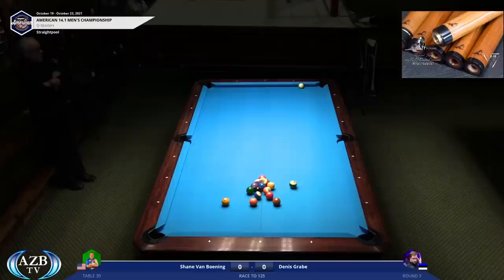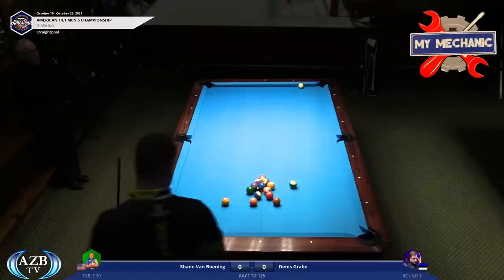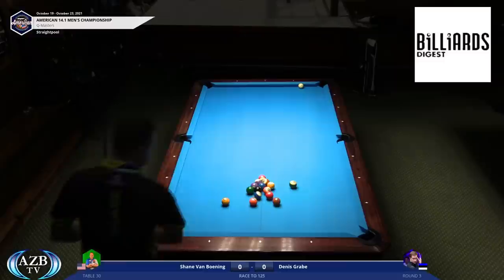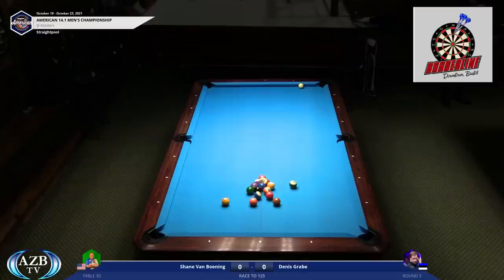Shane put his cue ball on the back rail — that's an ideal break. His opponent does have a very difficult shot, which I doubt he'll play, but today's rotational players are used to shooting difficult shots. They reward if they pocket a ball — the 10 ball is out there, and the 14 balls are under the rack. The one ball will hit the rack and open it up, giving him a lot of shots. But if he misses, he leaves the rack open for Shane. It's a high-risk shot in this game.